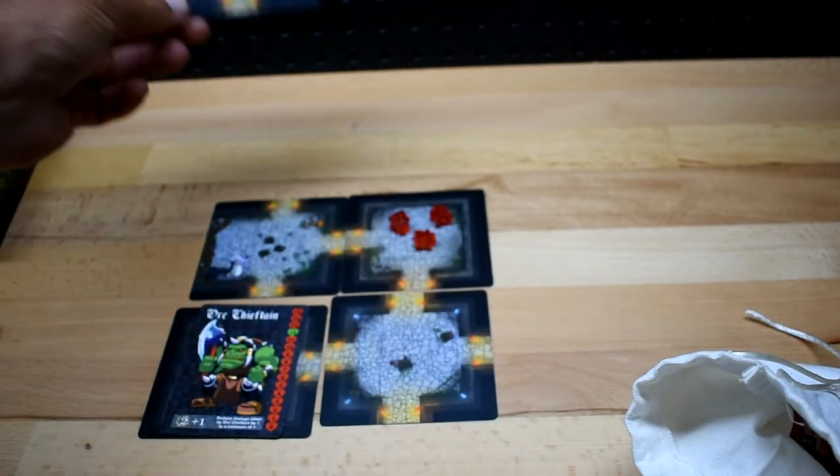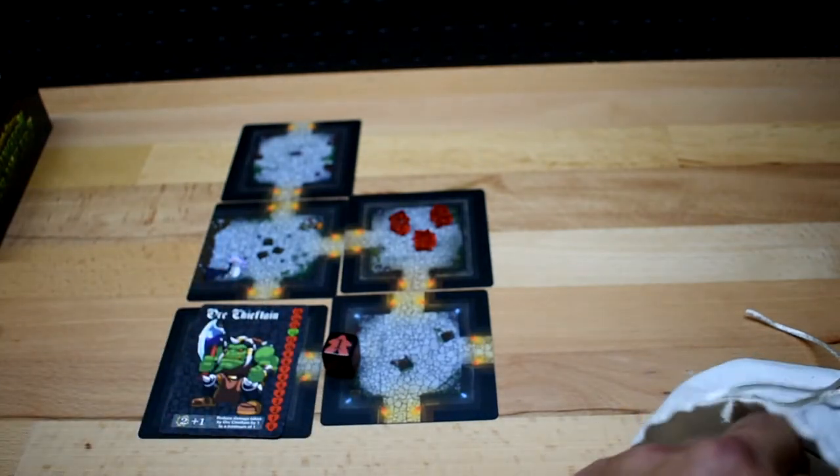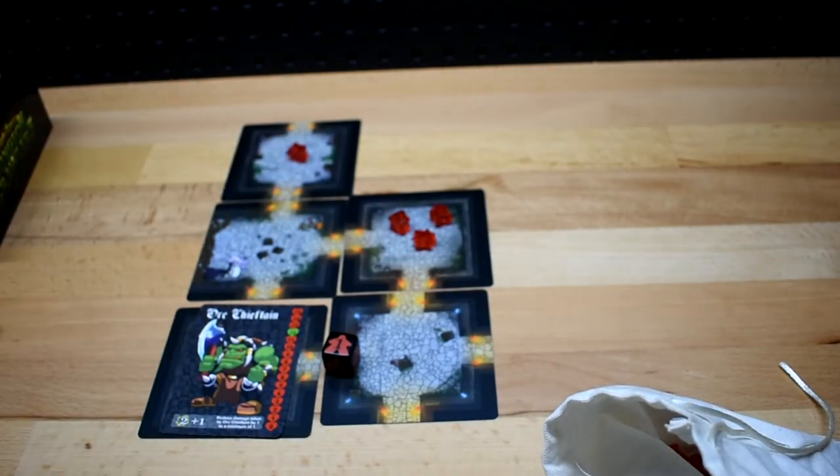Now we have a two-way tile. We roll for monsters and get one random monster — also red. You have a more than 50% chance of drawing level one monsters.